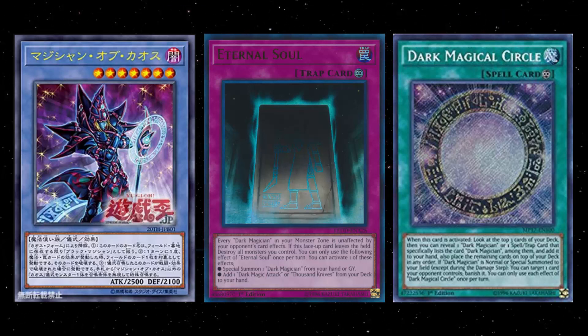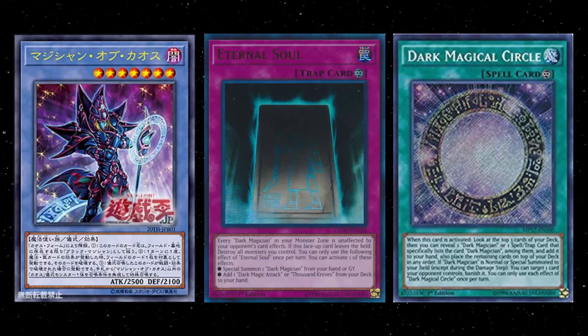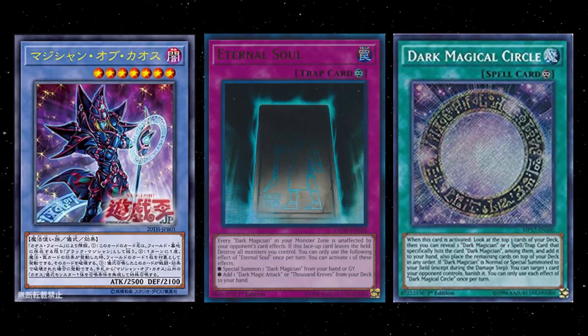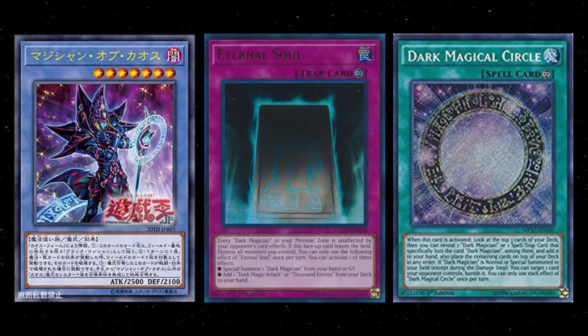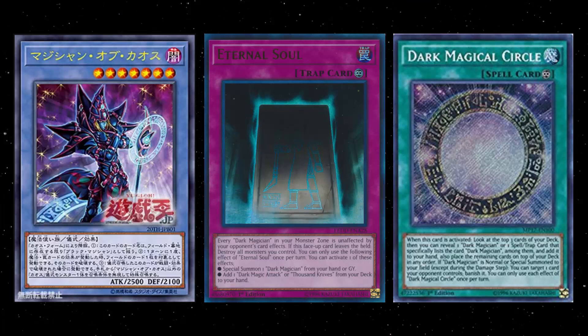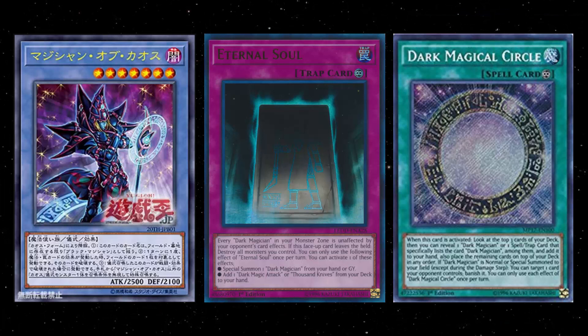You can activate Circle, banish the card, and your opponent's card is off the field. It also means not only can you summon this guy back from your Eternal Soul, which is really nice, but you can also get the protection from Eternal Soul as well. You can use Dark Magic Attack — that's a Feather Duster that requires a Dark Magician on the field. This card becomes Dark Magician, so you get all the benefits of the Dark Magician archetype while this is on the field or in the grave.